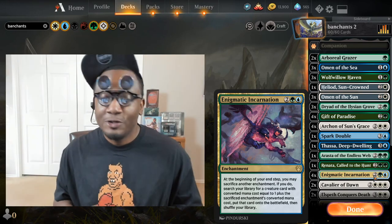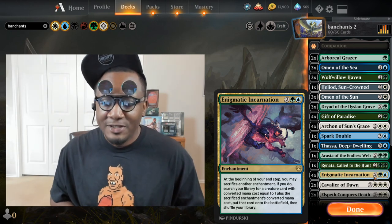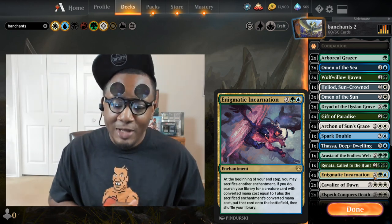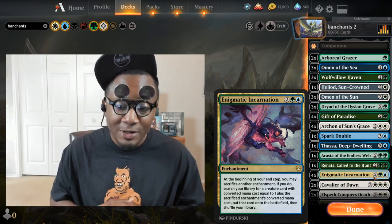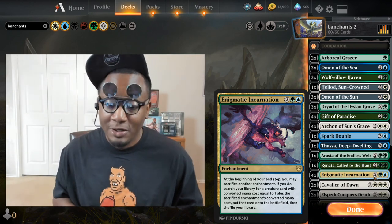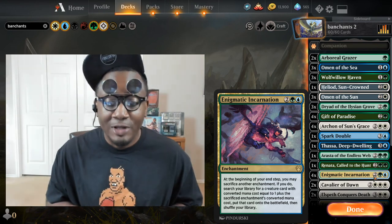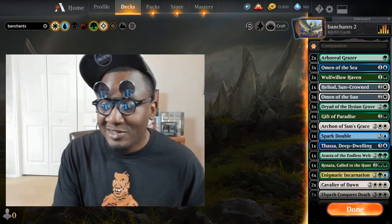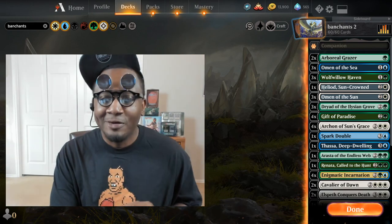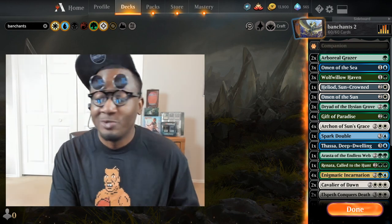In case you don't know what this is, it's a four-drop enchantment. It says at the beginning of your end step, you may sacrifice another enchantment. If you do, search your library for a creature card with converted mana cost equal to one plus the sacrificed enchantment's converted mana cost, put that card onto the battlefield and shuffle your library. It's basically like a weird kind of Birthing Pod thing, but you sacrifice enchantments and fetch up creatures.